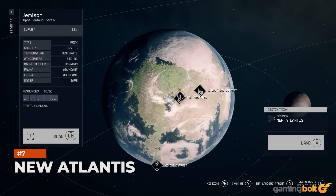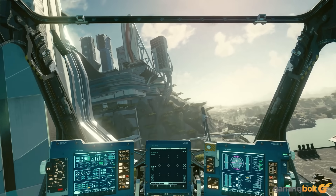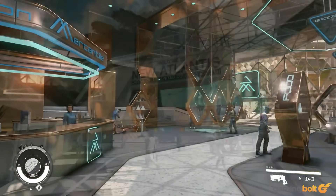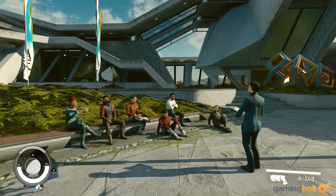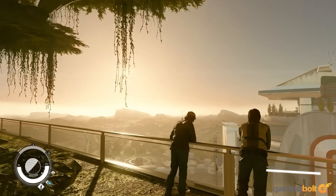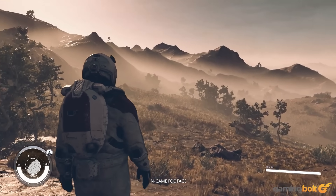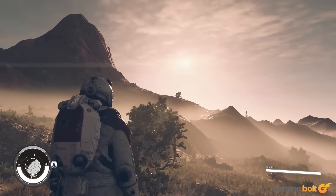New Atlantis. The GQ article also provided interesting new details on the city of New Atlantis, the capital city of the United Colonies. It's been previously confirmed as the biggest city ever in a Bethesda RPG, and GQ describes it as BGS's densest city to date, with plenty of skyscrapers, bustling streets, and multiple districts set both above and beneath ground level. The upper district is where Constellation's headquarters is located, and there's also a museum where you can learn about the history of humanity over the 300 years leading up to the game's events.